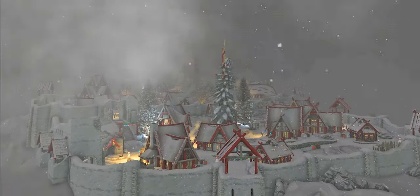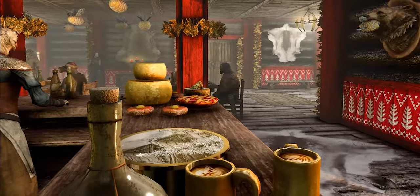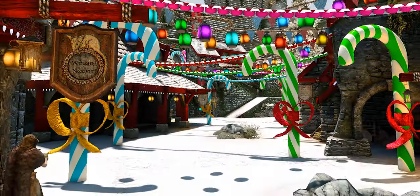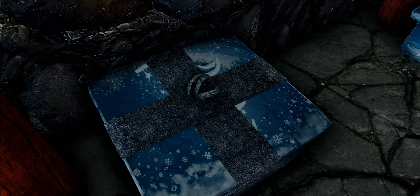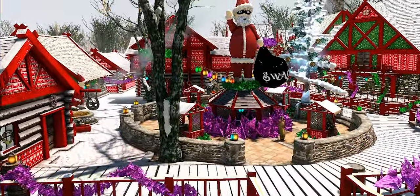Almost every town's exterior cell and a few interiors are overflowing with Christmas goodness. Various textures given a Christmas touch — candy cane lanes, spruced up spruces, chests transformed into presents that practically beg you to loot them. And we can't forget old Frosty and Father Saturalia.